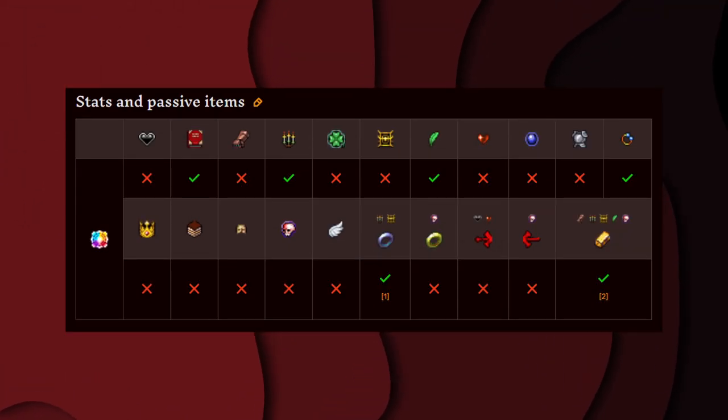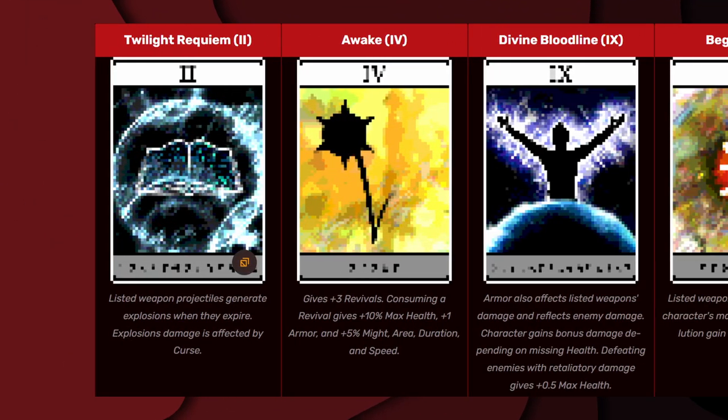These are all the stats and passive items that affect Luminaire. And these are all the arcana that affect Luminaire.